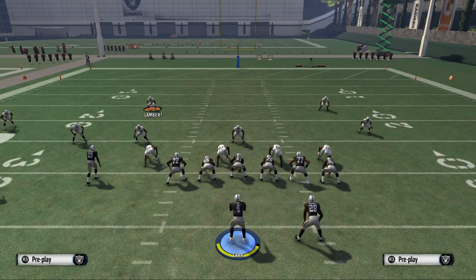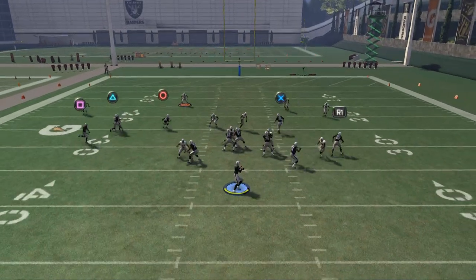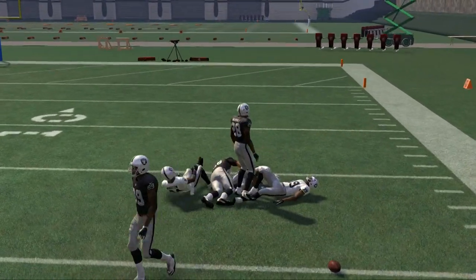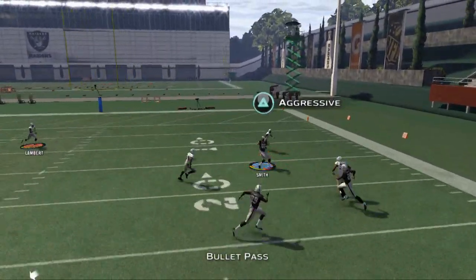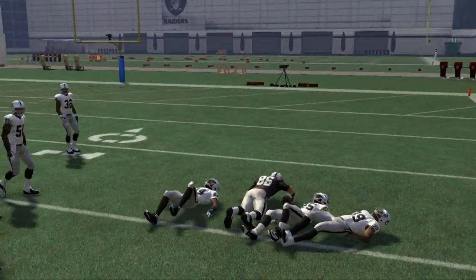And then the corner route to the tight end — basically, just when he breaks to the outside, pass lead down and away, click on, and go catch that. If you have a guy with good catching in traffic, normally he will be able to catch that ball. Pass lead down and away, click on, and just come back to the football. There you see us deliver the ball pretty effectively against zone.